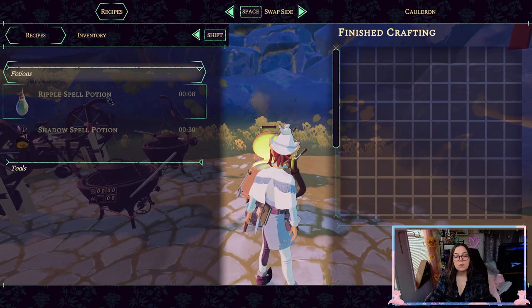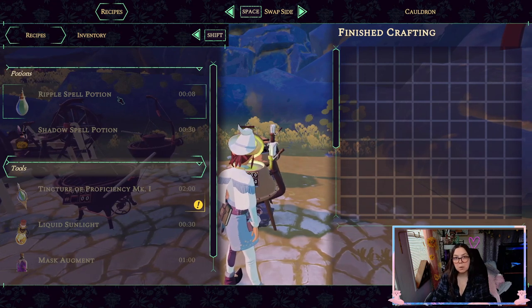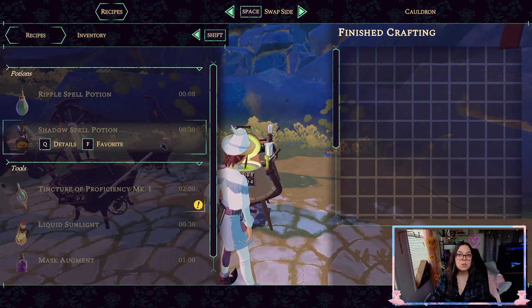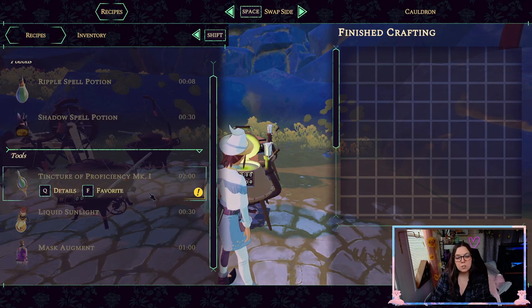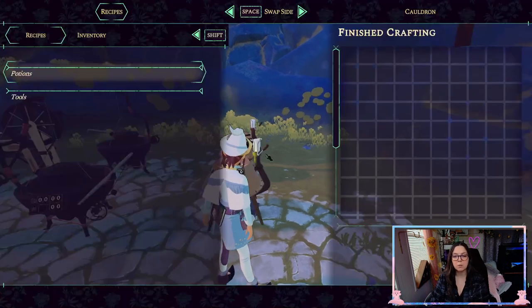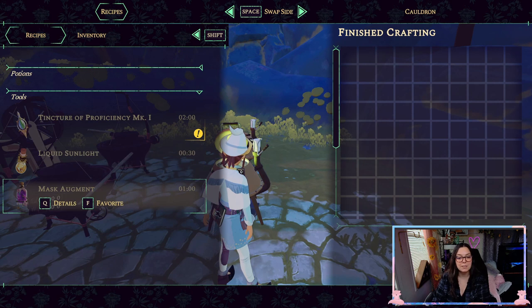The cauldron is going to give you access to making potions, which are essentially tools. We've got potions like the ripple spell potion, which helps you find enemies and objectives in the miasma; the shadow spell potion, which allows you to sneak past enemies and get through certain areas quicker; the tincture of proficiency, which is a potion that permanently increases your spell slot and can only be used one time; liquid sunlight, which restores your plant's health if you've over-channeled; and mask augmentation, which increases the life of your mask.